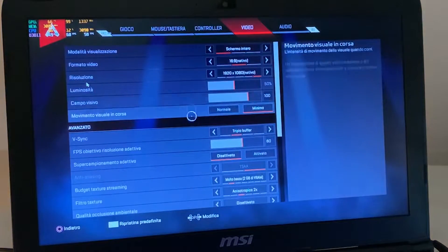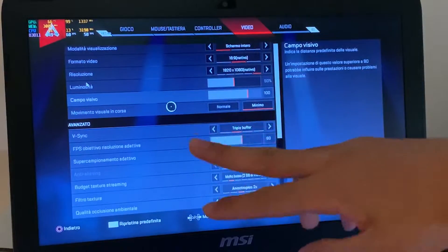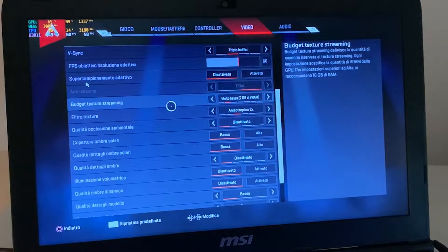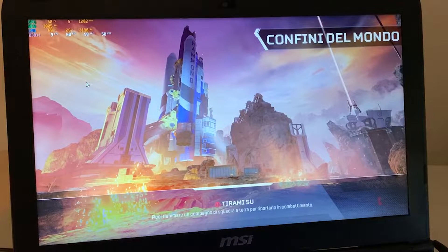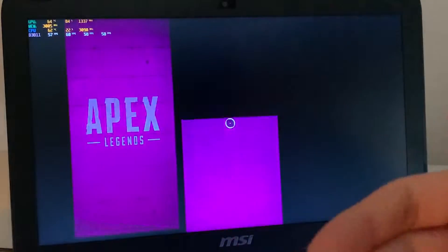Here are my graphics settings: running at 1080p with settings I would actually use to game. Field of view is at 100, pretty much everything on low except for texture budget which isn't at the minimum, and 2x anisotropic filtering. The graphics look pretty nice honestly. You could also scale down the resolution to 1600x900 without many problems on a screen this small, and image quality would still be great.